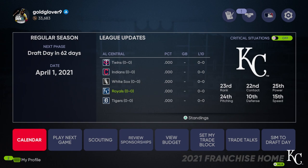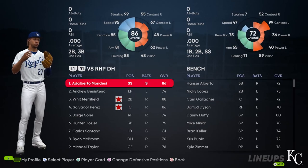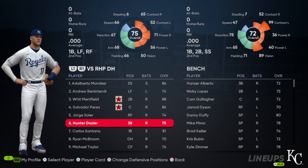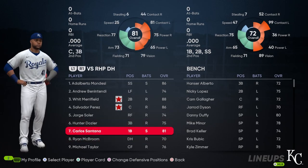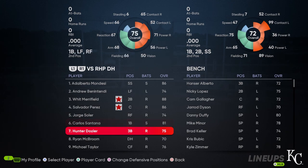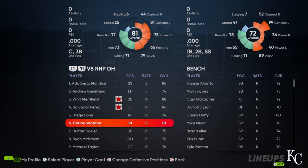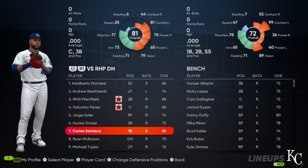Let's talk about the roster and look at the lineup. We've got Mondesi leading off, Benintendi batting second, Merrifield third, Perez, Soler, Dozier in the heart of the order, and Santana. You could probably mix and match Dozier and Santana — the switch hitter breaks up the righties. You've got one, two, three righties in a row; get the switch hitter in there, then end it off with the righties. I'd want Santana to get a little more at-bats behind Soler, but we'll see how that goes.